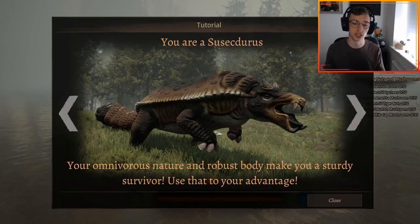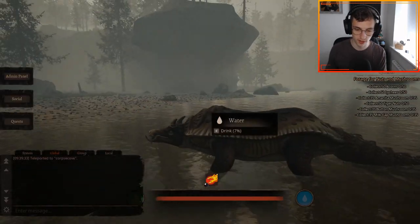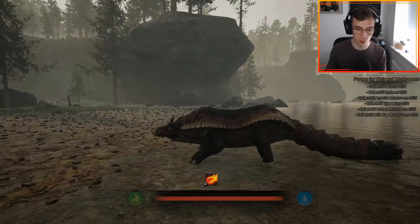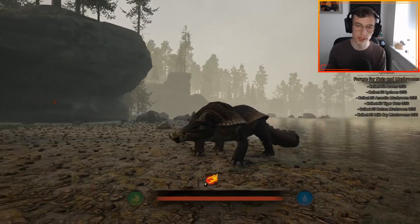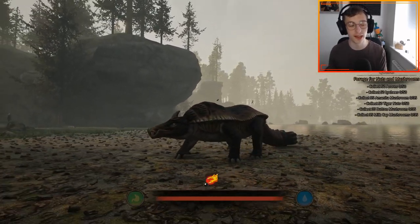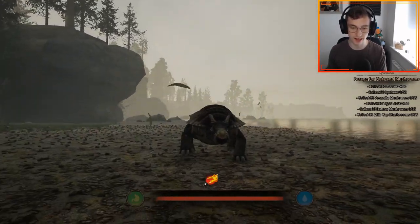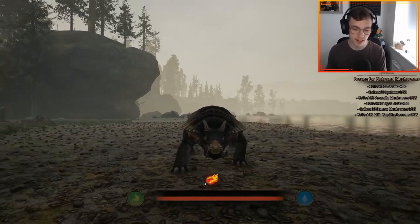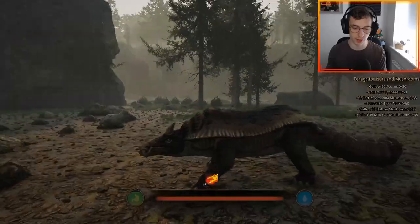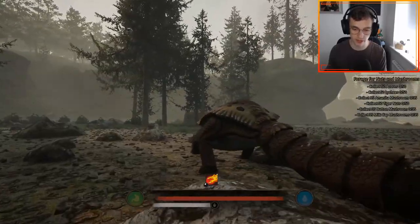I'm going to be looking at the creature, the animations and sounds first, and then we'll have a look at all the cool stuff that comes with the skins. This is Sussectorus — it's a slow boy, it's classed as a herbivore but it can eat pretty much anything. In game, in the rules, we're classing it as a herbivore, so it can group with herbivores and not carnivores, despite it having that mixed omnivorous diet.